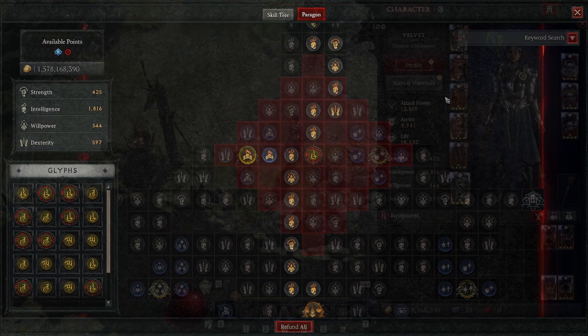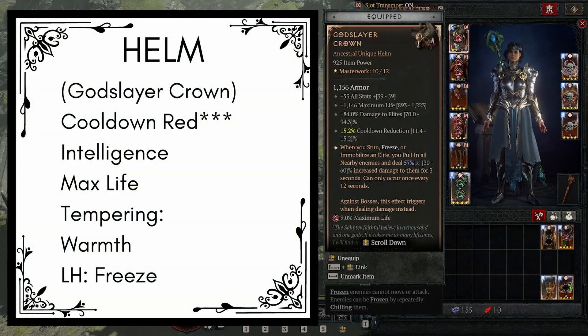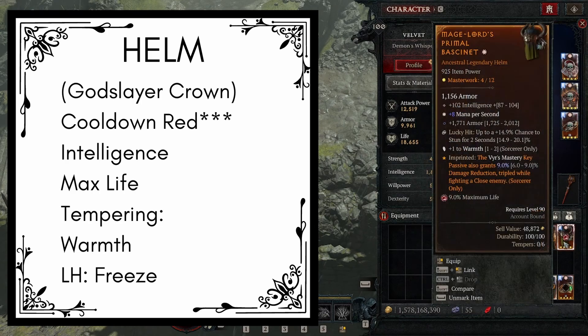Now let's move on to the gear. I'm going to list the affixes we want and also the tempering. Let's start with the helm — we're going to go for a godslayer crown that gives us all stats, max life, damage to elites, and cooldown reduction. When we stun, freeze, or immobilize an enemy, we pull in all nearby enemies and deal 30 to 60% increased damage for 3 seconds, once every 12 seconds, and against bosses this effect triggers when dealing damage instead. We're going to masterwork with the cooldown reduction. If you don't have a godslayer crown, use a normal helm with cooldown reduction, intelligence, and max life, tempered with warmth and lucky hit percent chance to freeze. For the aspect, use something like snow veiled so casting ice armor makes you unstoppable and grants 25% damage reduction for 3.5 to 5 seconds, or mage lords so the veer's mastery key passive grants 6 to 9% damage reduction, tripled while fighting a close enemy.